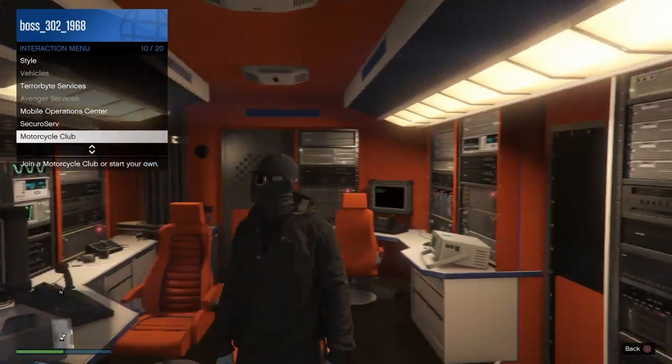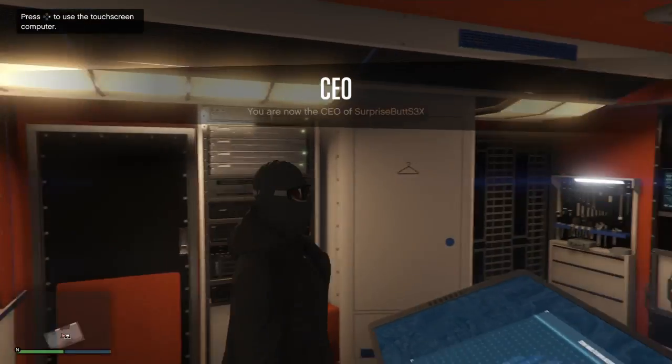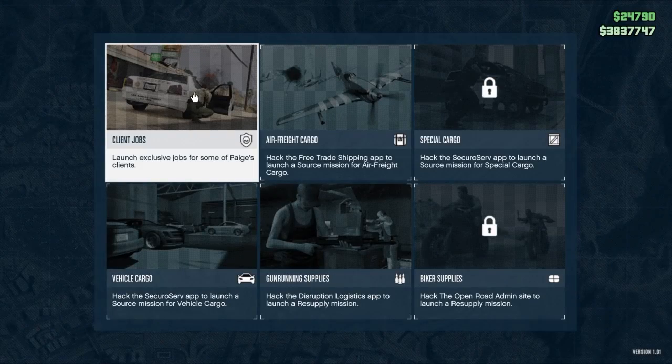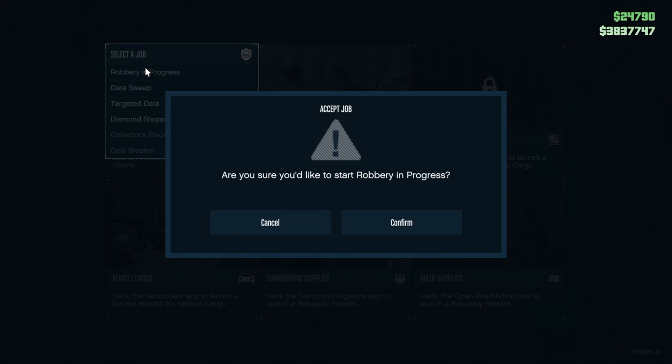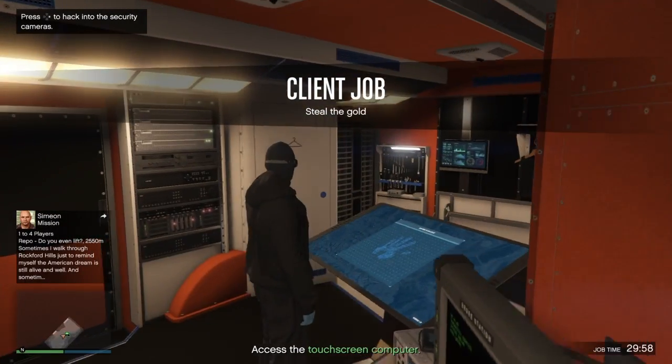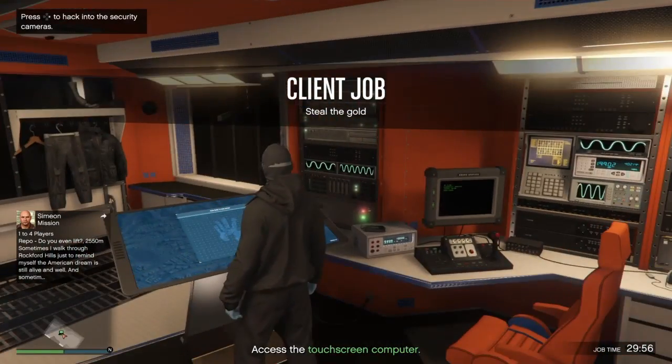First, you have to join a CEO, so go ahead and join a CEO. Now hit the touchscreen. What you want to do is start Client Jobs, and you want to do a Robbery in Progress. Once you do that, go ahead and hit right on the D-pad again.